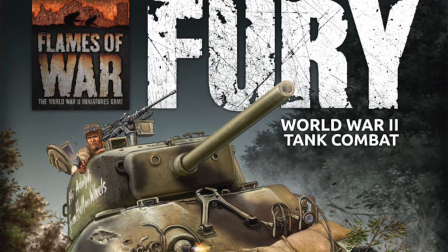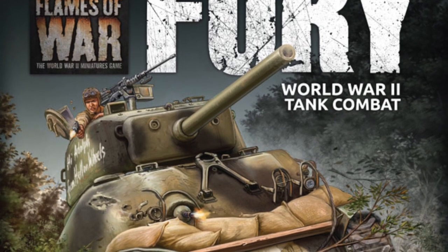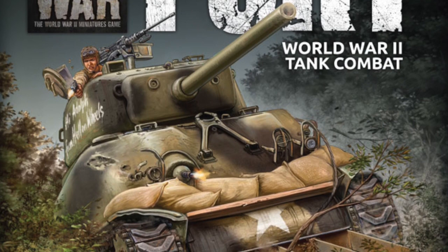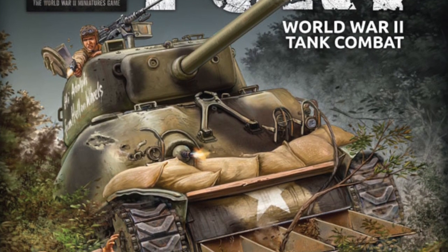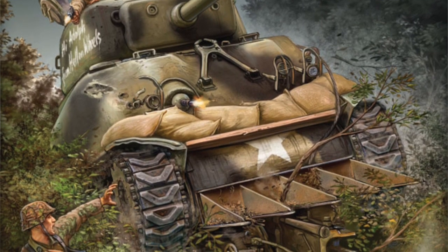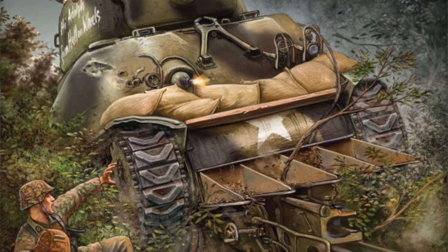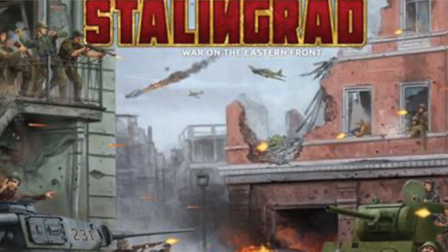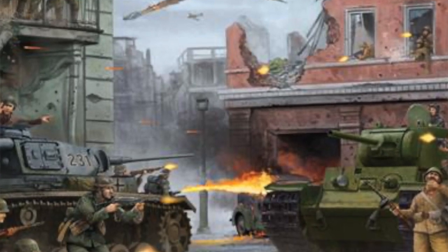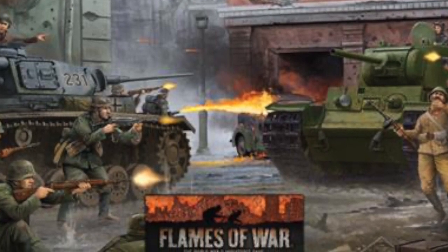They have a couple other starter sets. They have the Fury starter set as well — this is just tanks, smaller, around $25 to $30 depending on where you live and time of year. It's just a couple of tanks against a couple of tanks, US and German, and it comes with tokens, dice, and a rule book. There's also a Stalingrad one, so if you want to do the Eastern Front with Russians and Germans against each other, same concept — a few tanks against a few tanks, same price range as Fury, with all the same things included.